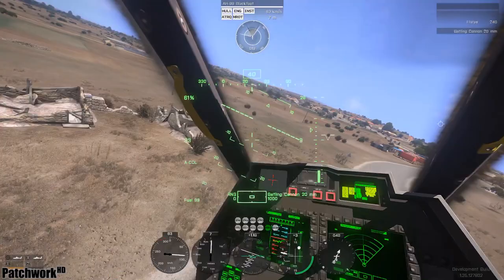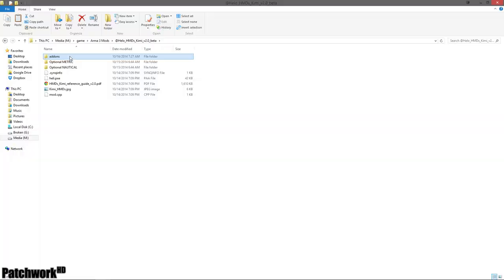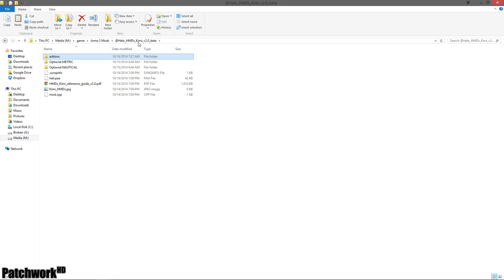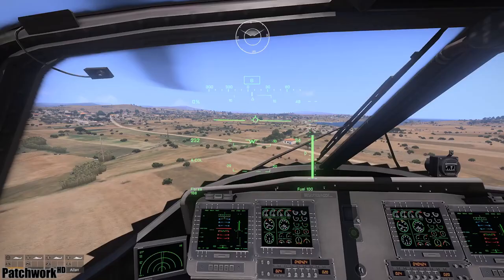The unit of measurement is set to the metric system by default, but by going into the mod folder, then add-ons, you can remove the metric PBO and then add the optional nautical PBO instead, if you prefer an imperial-based system.